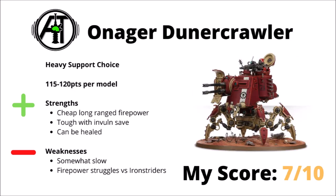Next up we have the Onager Dune Crawler, around 115 to 120 points depending on what you take. This crab walker tank gives you some fairly cheap long-range firepower — maybe a little bit less damage dealing than the Scorpius tank, but it makes up for that by being cheaper, and has a decent defensive profile with a 5+ invuln. It is maybe just a little bit on the slow side, its firepower will still struggle to compete against the Ironstrider Ballistarii, and it doesn't really have the unique selling point of the Scorpius tank in that ignored line-of-sight energy cannon. Overall, I ranked it a 7 out of 10 — I think that more people are generally going to take the Scorpius over the Dune Crawler, though I don't think the difference is really all that big.